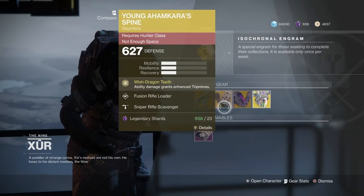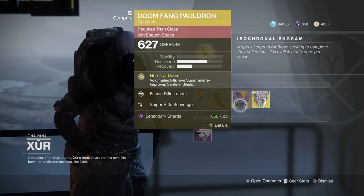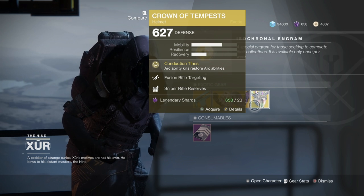For the armor, we have the Young Ahamkara Spine for the Hunter, the Doom Fang Pauldron for the Titan, and the Crown of Tempest for the Warlock.